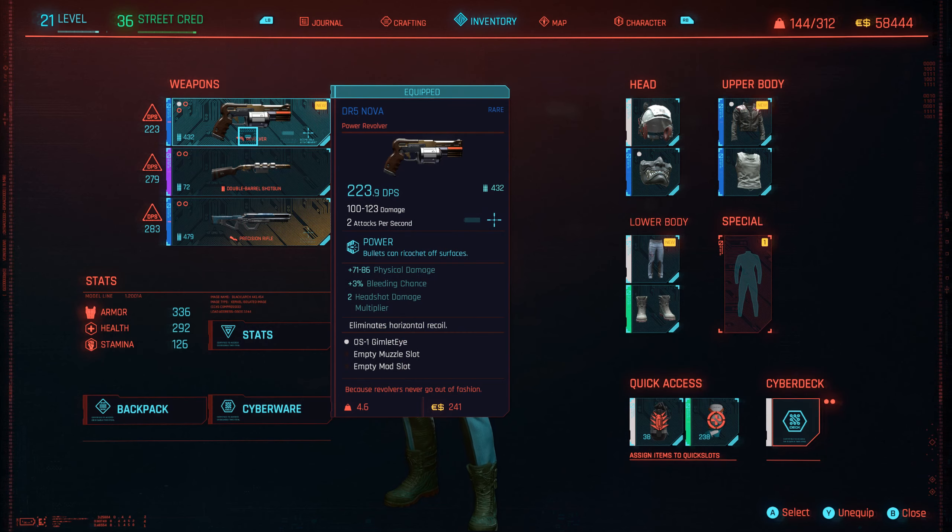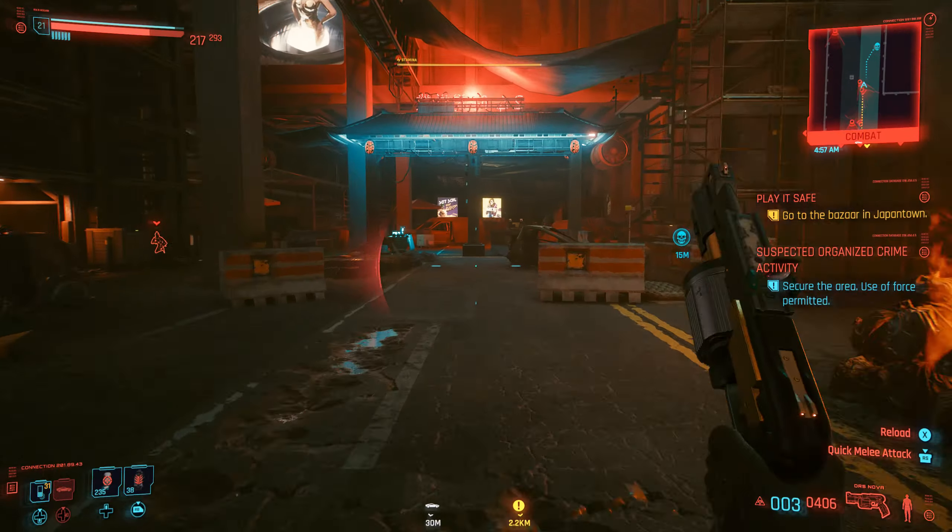You'll first want to equip a revolver or a pistol and head to one of those crimes that are very low danger. The more you go into the game, the more of the map that will have crimes this easy.